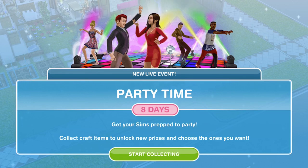When you first go into your game you will get this pop-up: new live event, Party Time. We have 8 days for this event and it's similar to previous events where we have to collect candles and jewellery and all that type of stuff. So hopefully I can complete this event and win all of the prizes. It says get your Sims prepped to party, collect craft items to unlock new prizes and choose the ones you want.